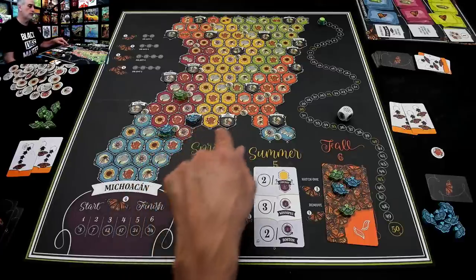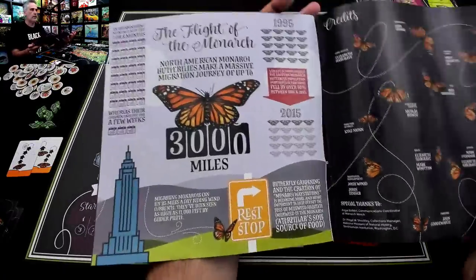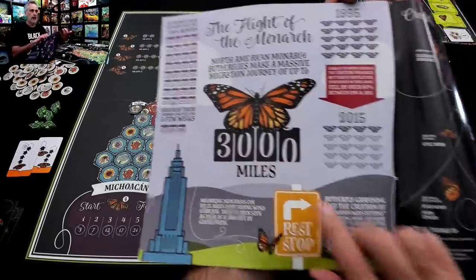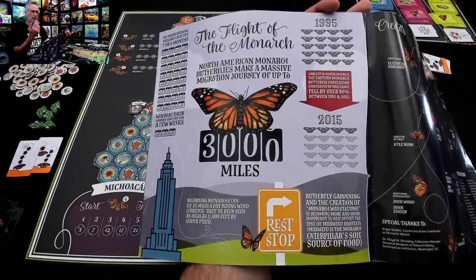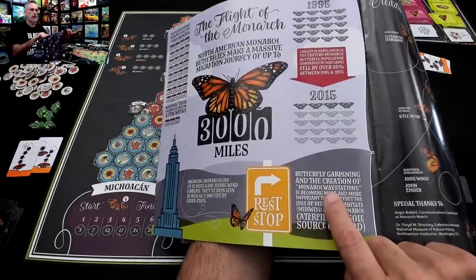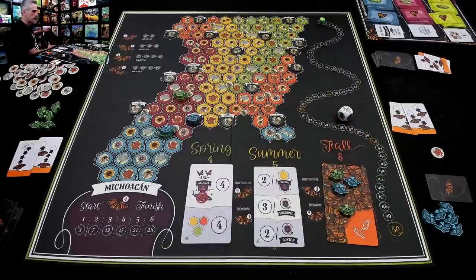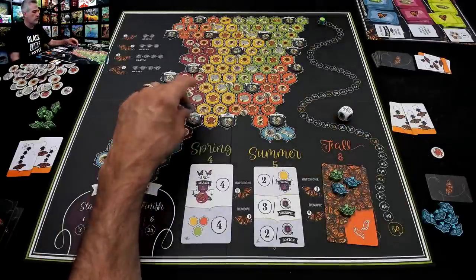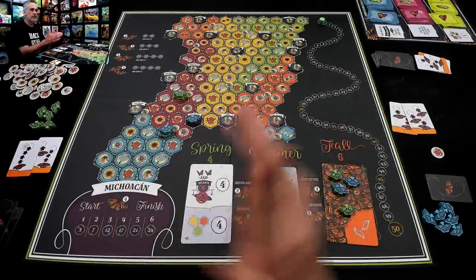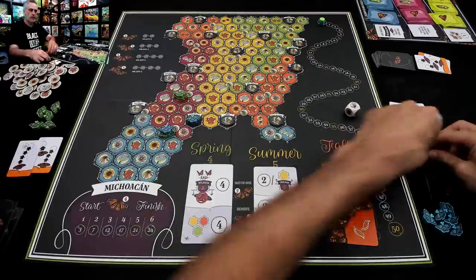Our little second-gen butterfly has flown into Houston, and the first player with a butterfly to visit a city rolls the die and gets a random flower. She gets one — doesn't match, unfortunately, but c'est la vie. Then they get to flip the token and see what's in Houston. It is the fourth and final stage of the green butterfly set. If you can get one of all four of the green lifecycle cards, you'll get this bonus.